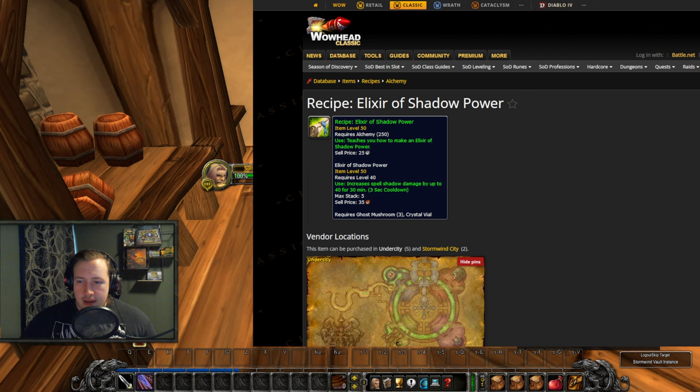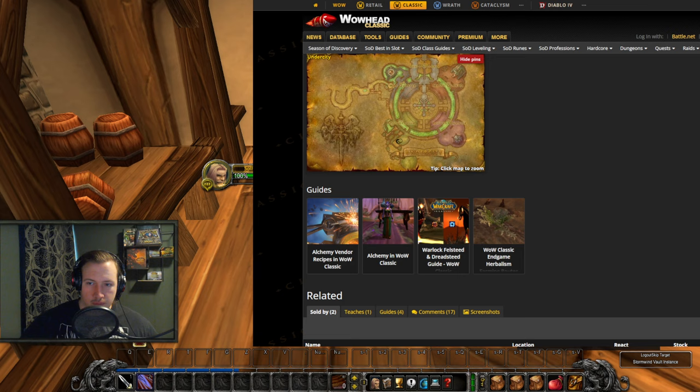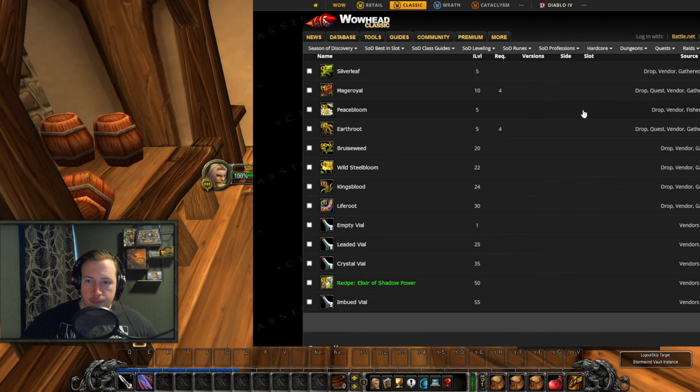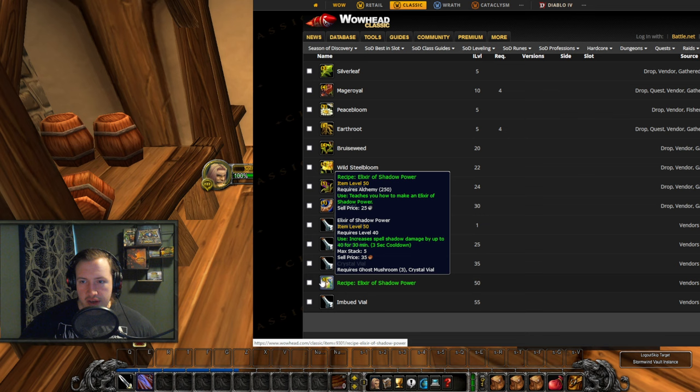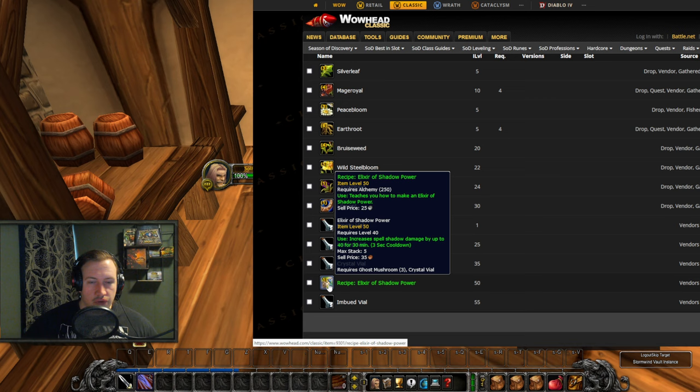Another recipe to be on the lookout for is the Elixir of Shadow Power — basically the same as the Greater Firepower elixir but for Shadow, giving 40 shadow spell damage for 30 minutes. Very good for Shadow Priests, Affliction Warlocks, and even Tank Warlocks. It's purchased from Alchemy vendors in Undercity and Stormwind — Algernon in Undercity and Maria Lumiere in Stormwind City. You can buy it right now to prep before Phase 3 comes out, but it's limited supply — only one person can buy it at a time, with a half-hour to one-hour restock timer. You can also buy them on the Auction House at a markup.